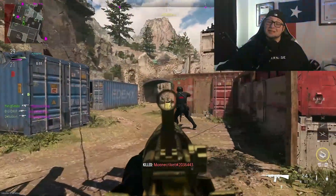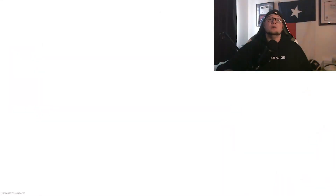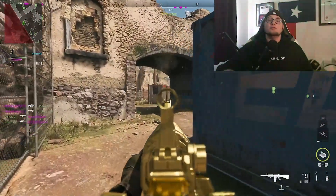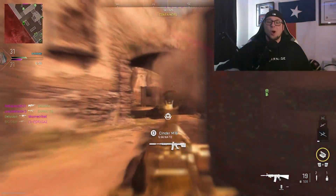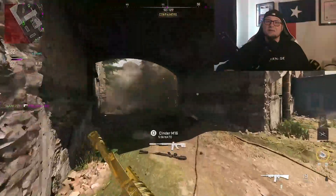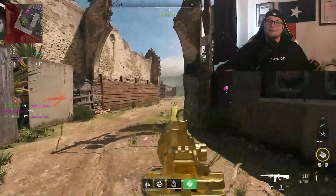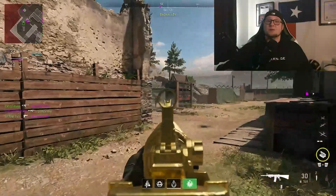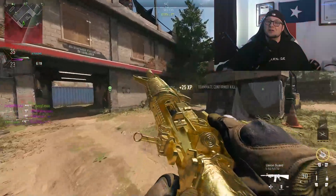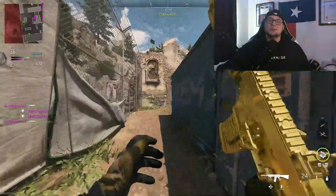In DMZ, this update will have easter egg hunters on their toes. Building 21 is a brand new location in DMZ, unlocked through finding keys around the map. Only the strongest operators will survive — high-tier contraband will be available for any operators brave enough to face this challenge. However, some information has still been redacted, so not everything is known about what operators will be walking into in Building 21.